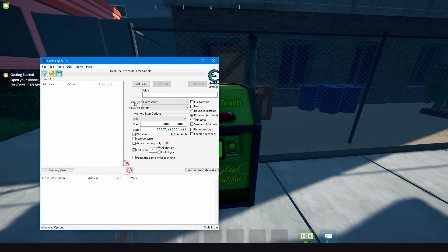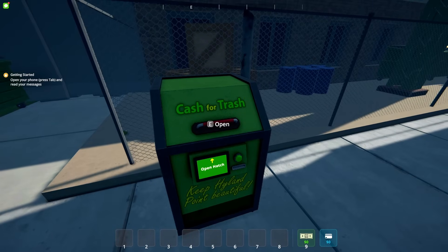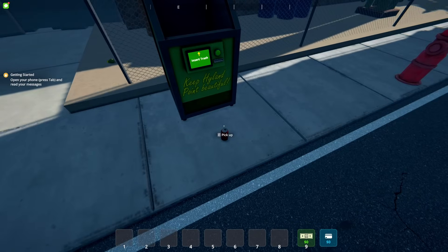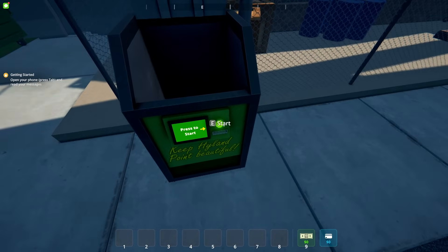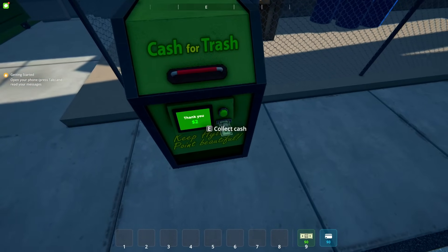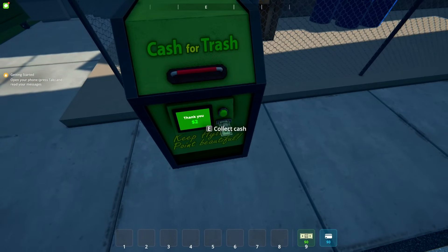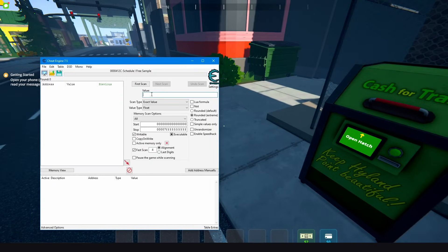Keep the scan type at exact value. Now go back to the game, open up the trash can, pick up the can and put it inside. Press the first scan button — it will give you two dollars per can. Collect the cash. Now we have two dollars. Go to Cheat Engine and search for value 2, then press first scan.